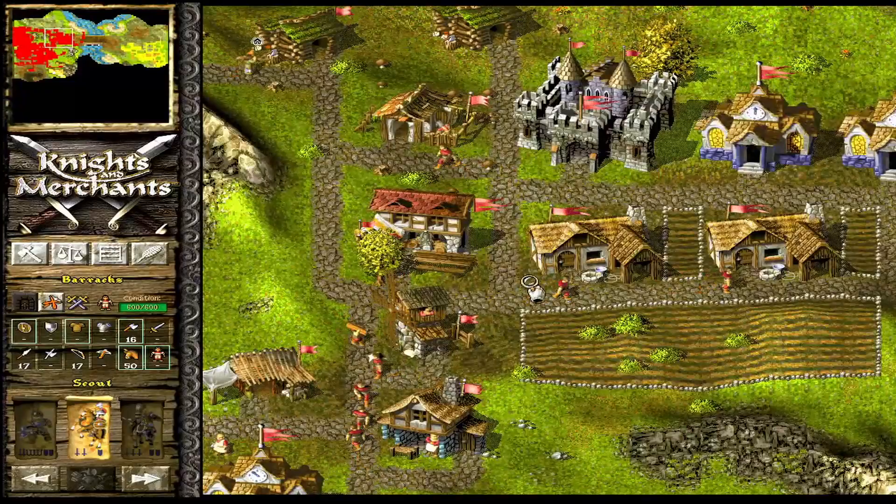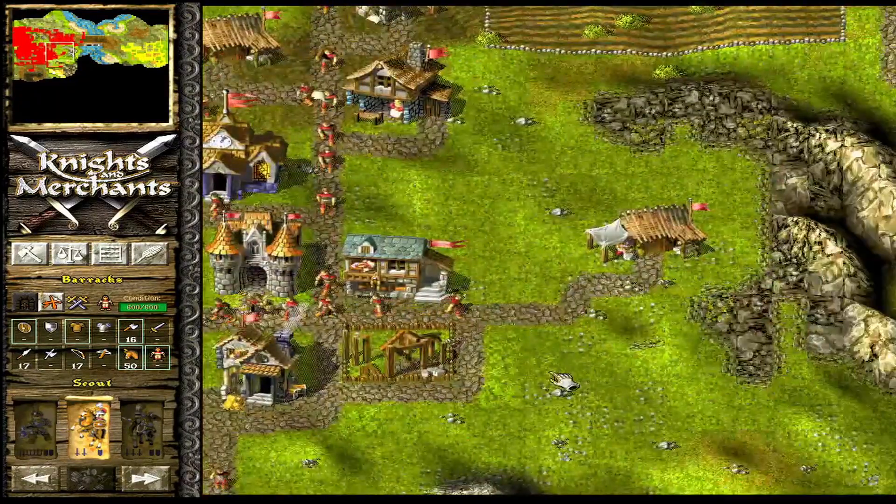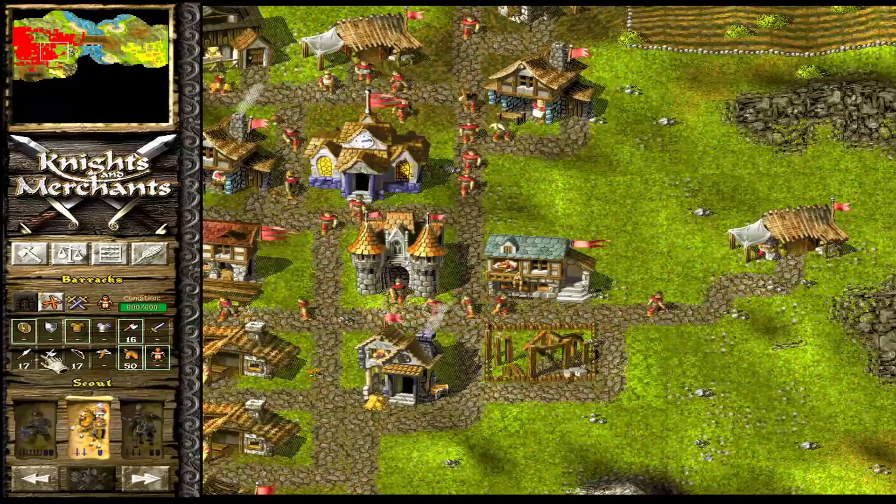I've got my castle. We've got 50 horses. We need to start making armor. Once this is done we'll start building the armor up.